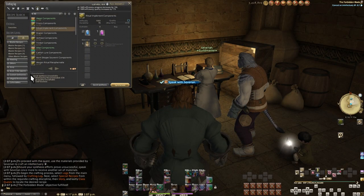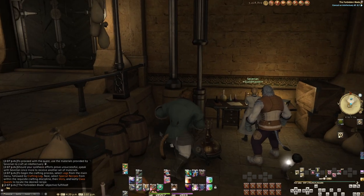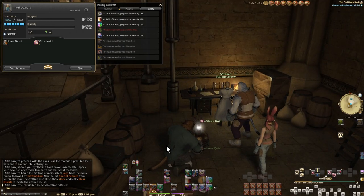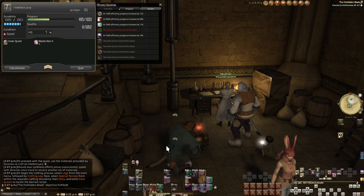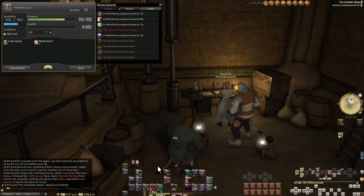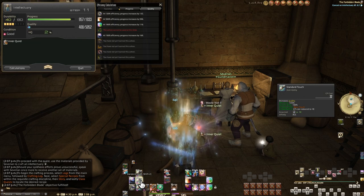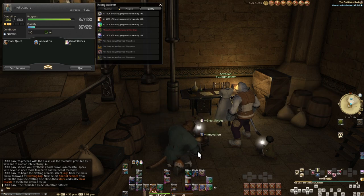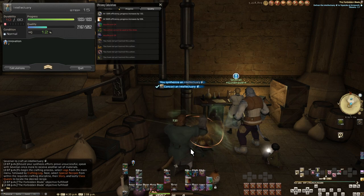This first Alchemist quest has me giving a Lala a sweet treat — a sweet treat that costs me no materials. Severian himself has the materials I need, and if I fail the craft, he will just give me a new set. In the special section of the log, under story, we have the class quest crafts. I did not upgrade my gear at all into Stormblood gear, and I get a 12% chance for high quality — and I hit that 12% chance. I one-shot this quest with no material cost besides the crystals, which are super cheap and easy to get.